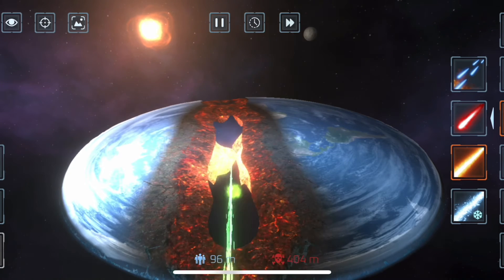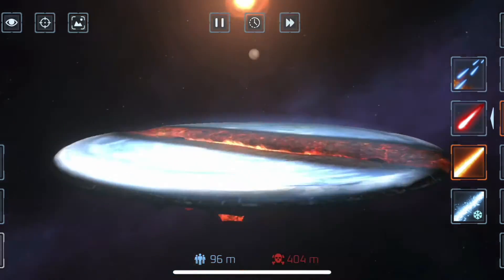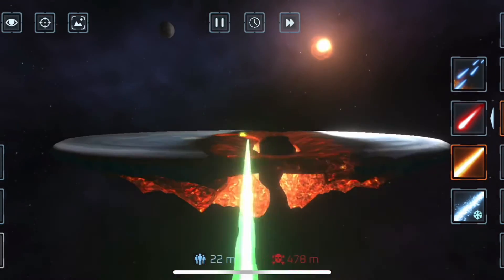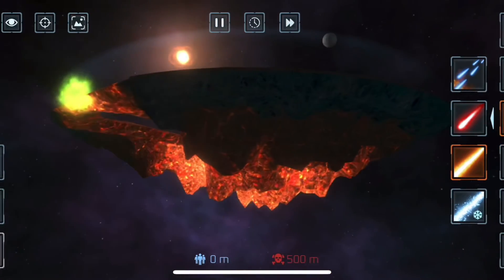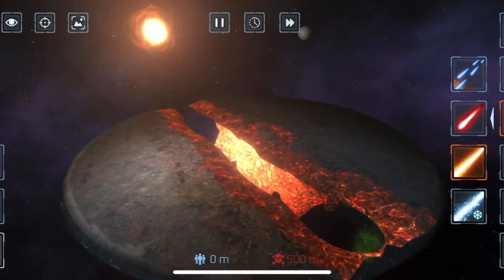So you guys can basically make flat earth now. You should have all the planets from all my videos — this is the end for all the secret planets. But I'll be doing videos on Easter eggs you can get, and I'll see you guys in the next video, peace!